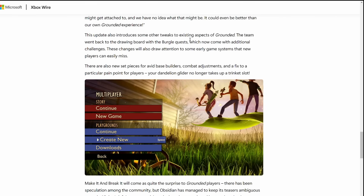This update also introduces tweaks to existing aspects of Grounded. They went back to the drawing board with the Burgl quest, which will now come with additional challenges. These changes will draw attention to some early game systems that new players can easily miss. There are also new pieces for base builders, combat adjustments, and a fix to a particular pain point for players.